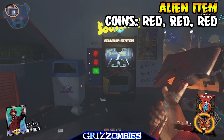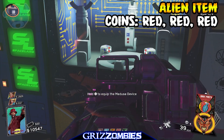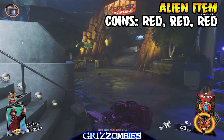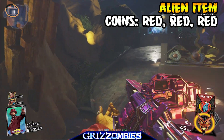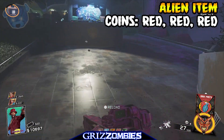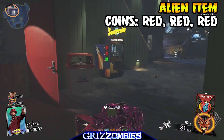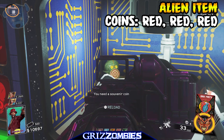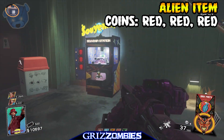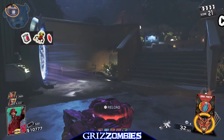Souvenir Station — you're going to need three red coins to put in. You can get these at any time. This is not the Souvenir Station you need to be at though; I was just showing you an example so you won't make the same mistakes I did. This literally took me quite some time to figure out. Go over to this Souvenir Station right here and put in three red coins. You're going to see that the Alien doll is in there — it's the only one inside — and that's where we pick it up.